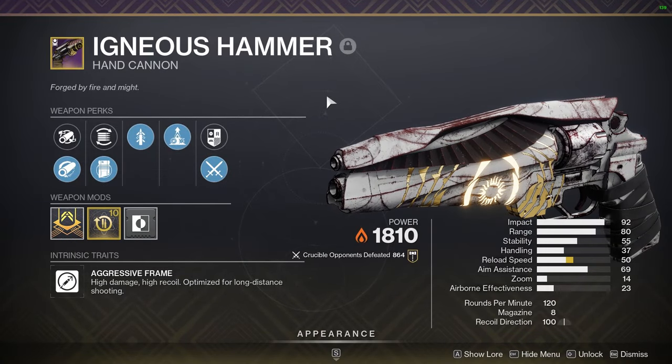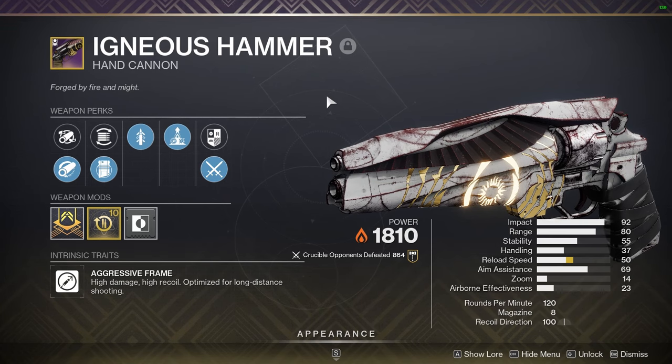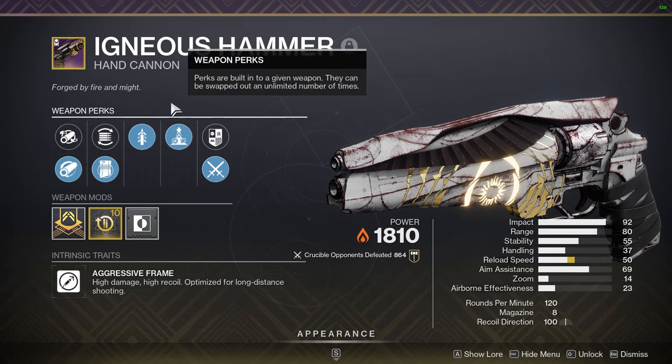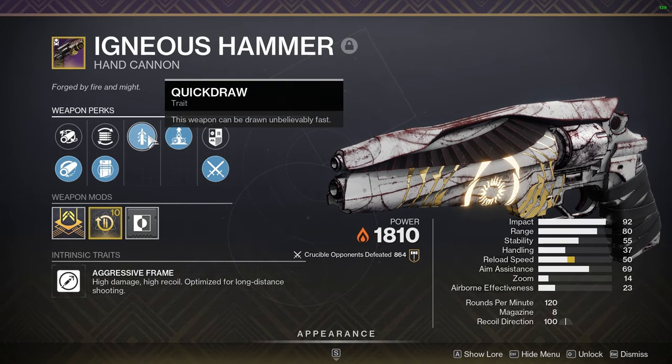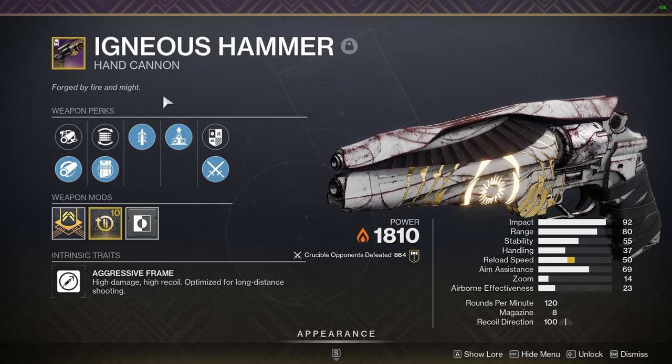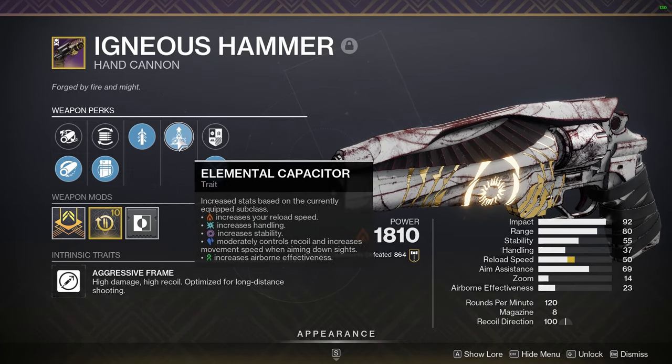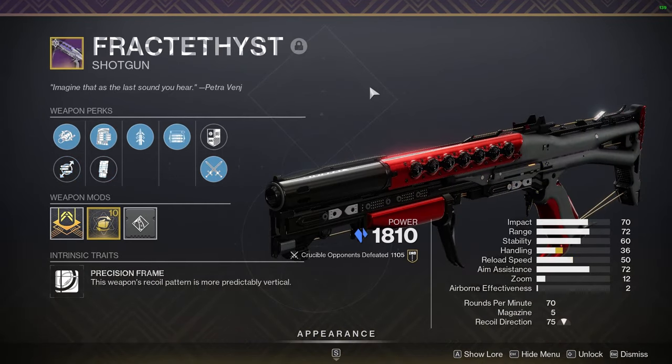Igneous Hammer is going to be our primary weapon — a 120 RPM hand cannon, one of the best in the entire game. This is quite an old one I have here, not even an actual origin trait on it, but it doesn't really matter. Of course, it has Quickdraw on it so I can pull it out really fast. My other gun has Quickdraw on it too — I love double Quickdraw loadouts. They just feel so good and crispy, especially with Elemental Capacitor on this thing, which gives me a big boost in stability because I'm on the Void Warlock.